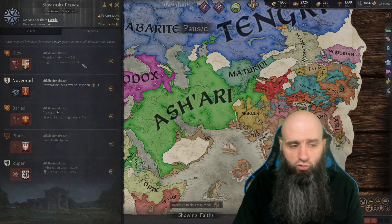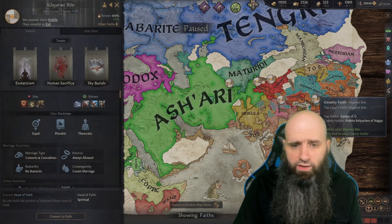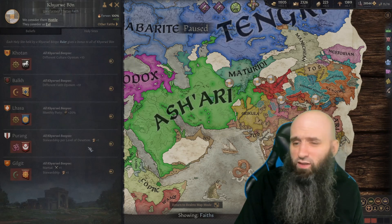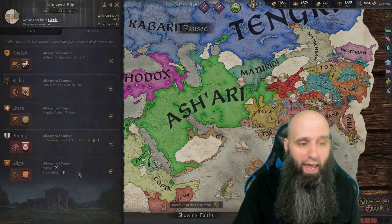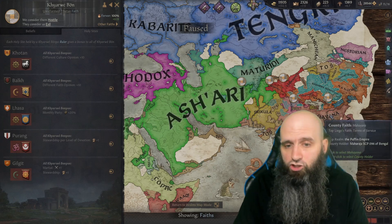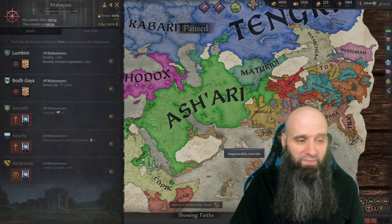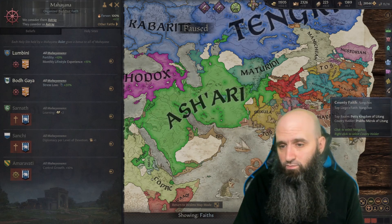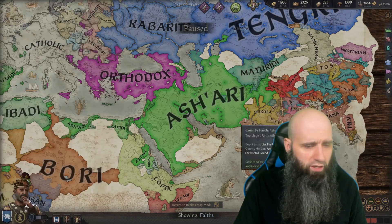The Slavic religions also give stewardship per level of devotion plus additional knight effectiveness from their holy sites — a really nice combination. The Buddhists give both stewardship per level of devotion and base stewardship, though they miss out on the piety, prestige, or knight effectiveness bonuses from knights. However, Buddhists also give monthly lifestyle experience which lets you accelerate down the lifestyle tree much faster.